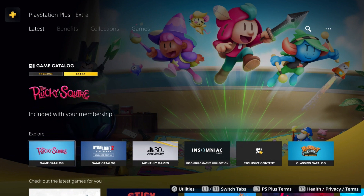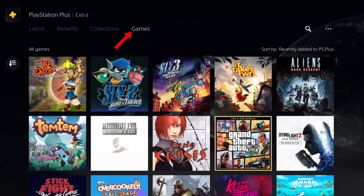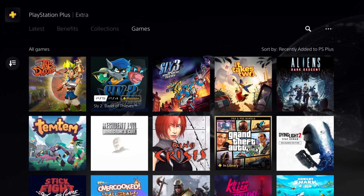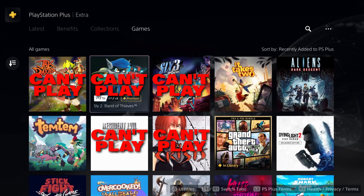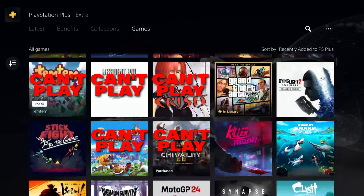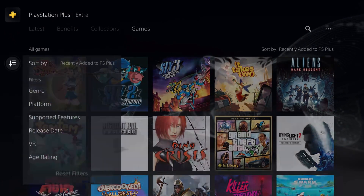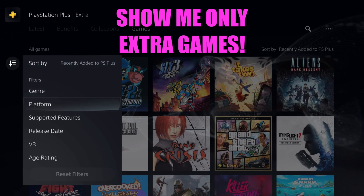If you're like me, the first thing you do is go to PS Plus Extra and then go right to games. That all makes sense. But here's the problem: all these games are premium, and I don't have premium — I have PS Plus Extra. So I can play some, can't play others. The problem is there's no filter here to sort them, like show me only Extra and not premium.